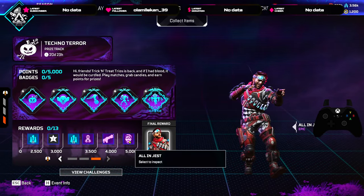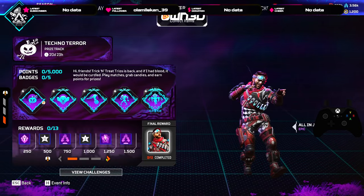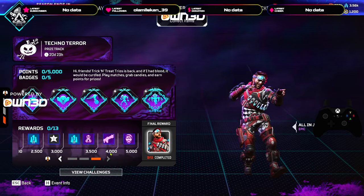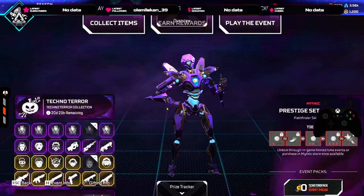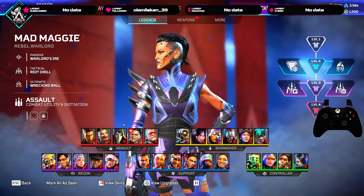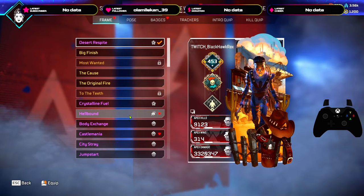All right, at the end of it you get the Mirage skin. There you have it, folks. Anything else about this event? Just the collection items and that's it. Let me equip that banner frame real quick.